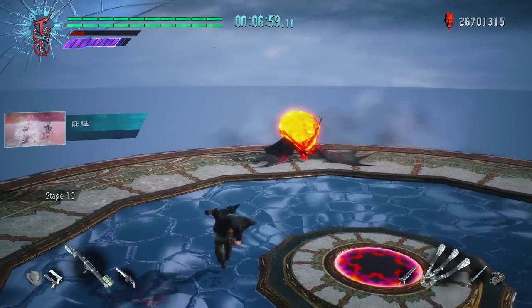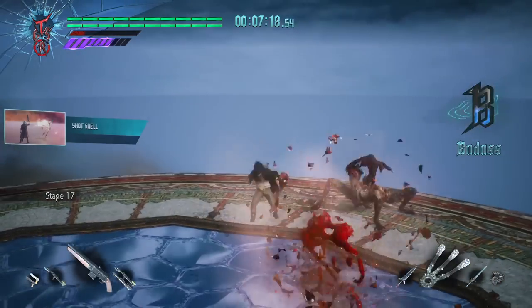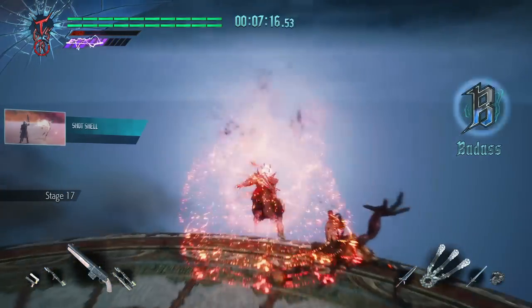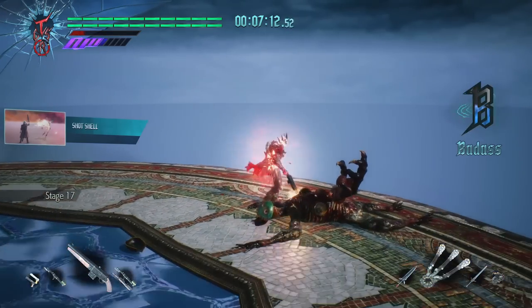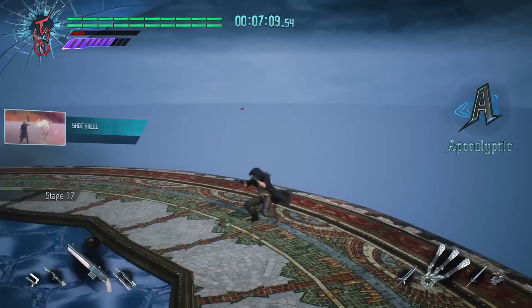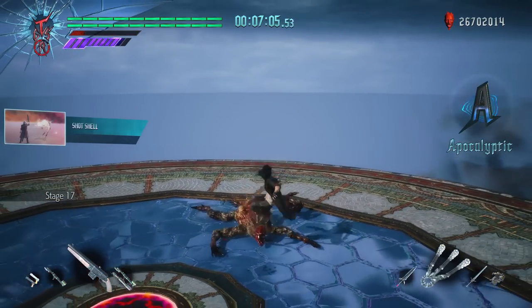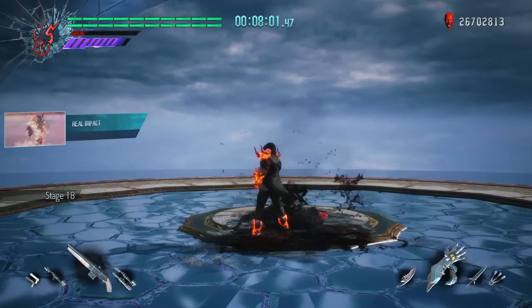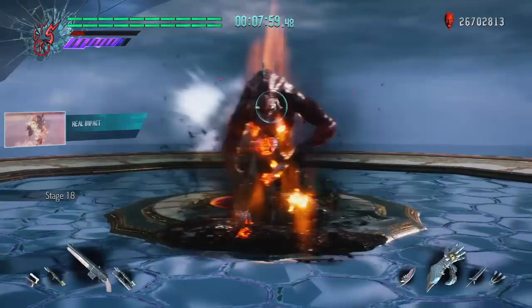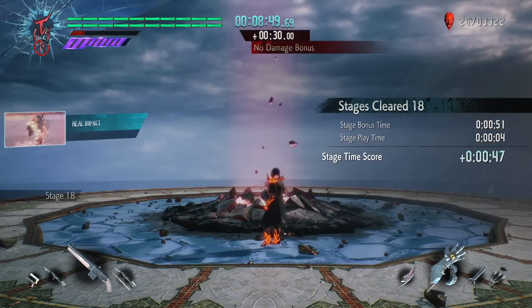These extra slashes counted towards adding to my style rank, even if the move I was using constantly by itself did not. Additionally, Devil Trigger allows for hits to be taken without getting staggered — so when I got hit while in Devil Trigger, I would not lose my style rank. All of these things combined allowed me to maintain a rank of A or even S on a lot of floors where it really mattered, letting me build up a ton of time early on.